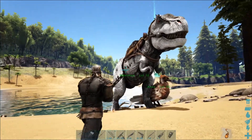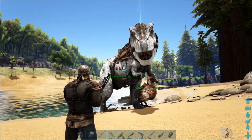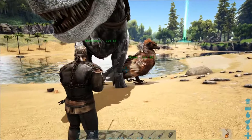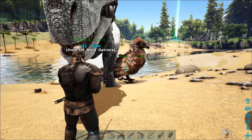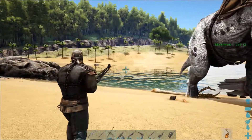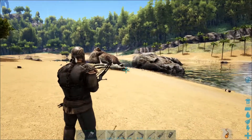Right now over here I've got Maximus, my level 12 T-rex that I recently tamed. He's here for backup if I need some bite force, and then I've got Annie over there, my level 32 Argentavis, if I have to make a quick escape.